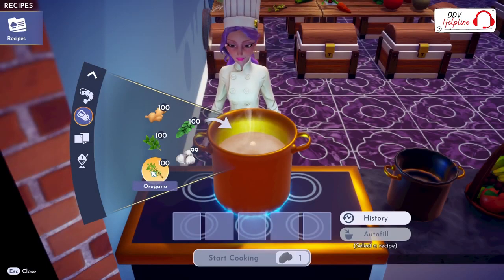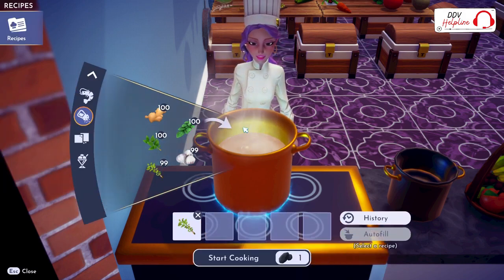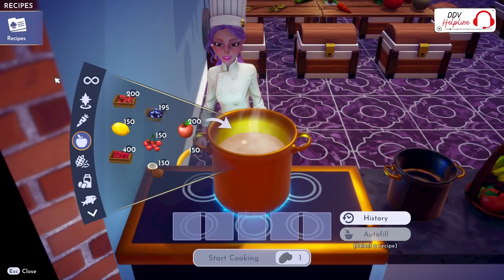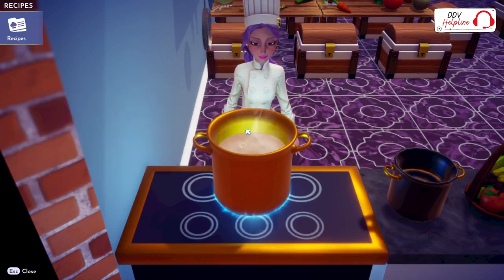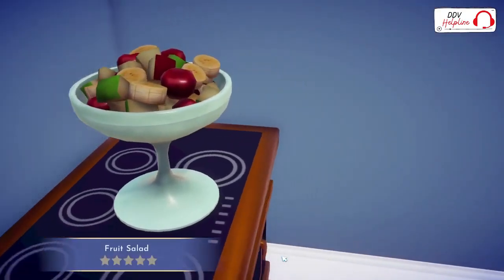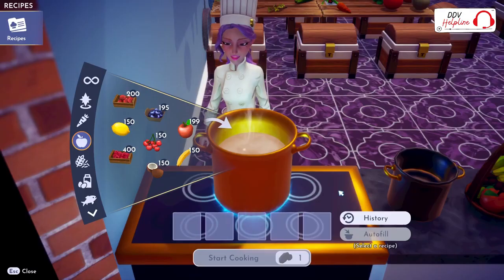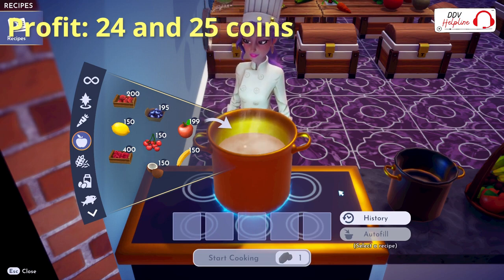In the Plaza, you can forage oregano for free. If you place one and start cooking, you make hors d'oeuvres. You can also forage apples and raspberries for free. If you place one fruit in the pan, you will cook a fruit salad. These recipes will make a profit for you of 24 and 25 coins per meal.